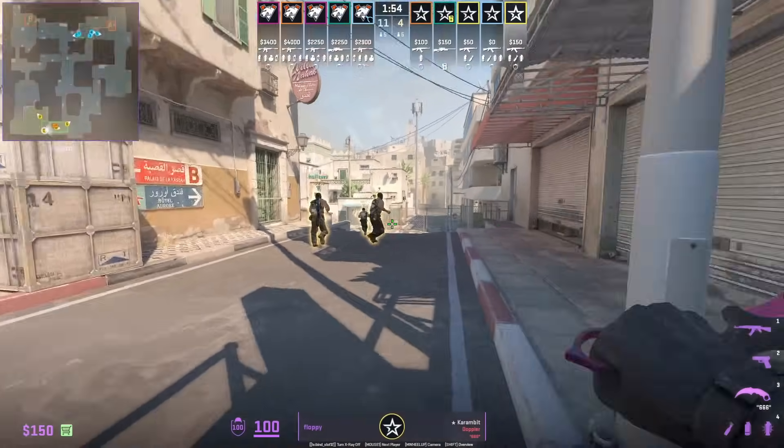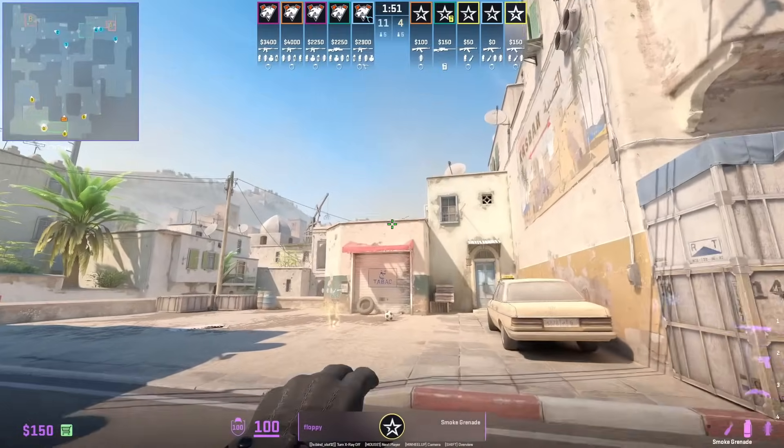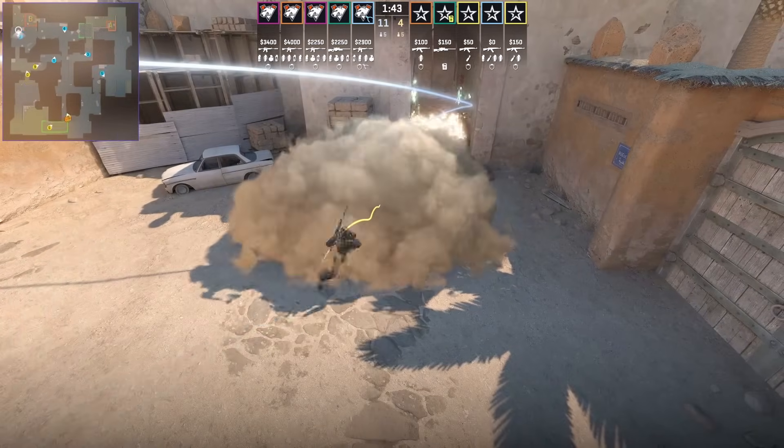There's a new way to throw the B lurk smoke from spawn. Stand next to this wall, aim at the top middle of this building, run forward and jump throw. This is such an easier lineup than the other one.